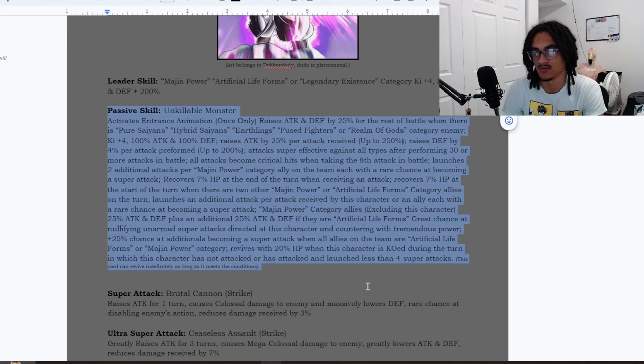He recovers 7% HP at the end of the turn when receiving an attack, and recovers 7% HP at the start of turn when there are two other Majin Power or Artificial Lifeforms characters on the turn. You're most likely going to be running a full Majin Power or Artificial Lifeforms team. He also launches an additional attack per attack received with a rare chance at becoming a super attack.